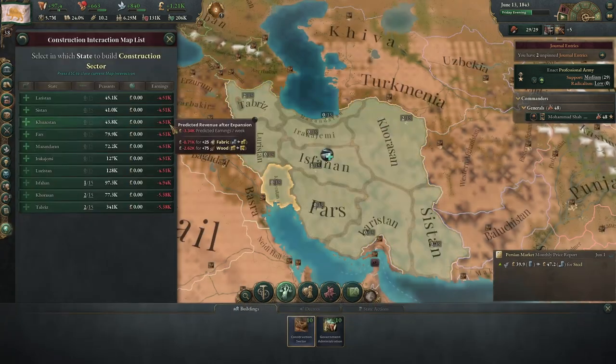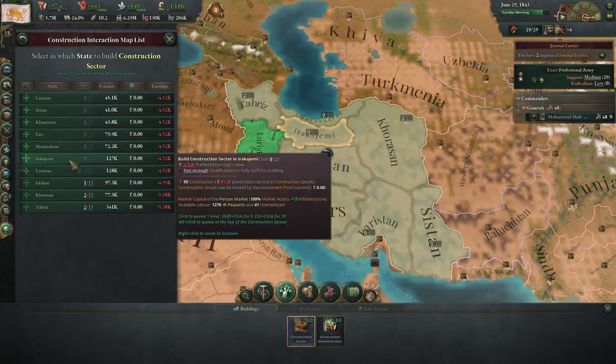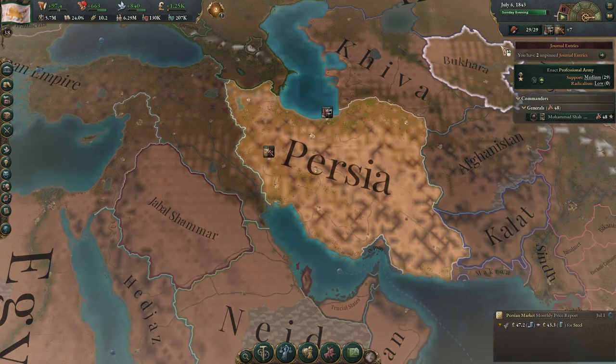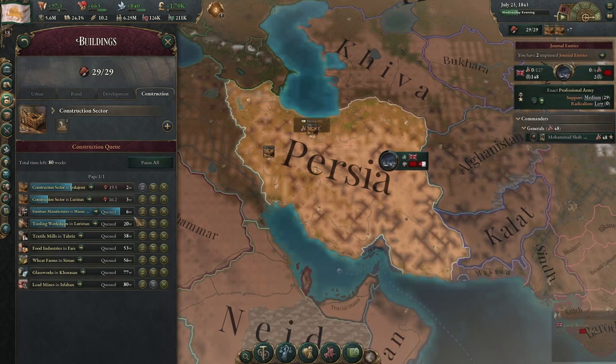Let's build another construction sector or two. We'll pop one in Luristan and one in Irakajimi. I like to spread these around, even though there are efficiency benefits to having them in the same place. These need to be alt-clicked so that they build first — they build very quickly and then make the next things build faster.